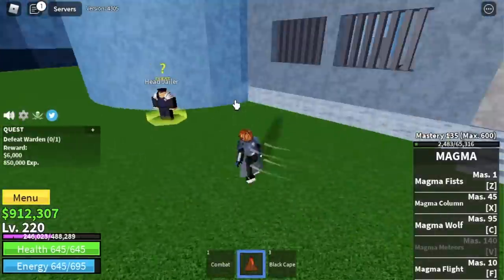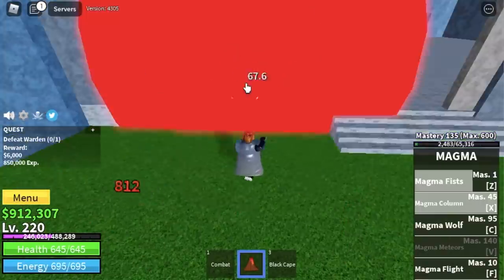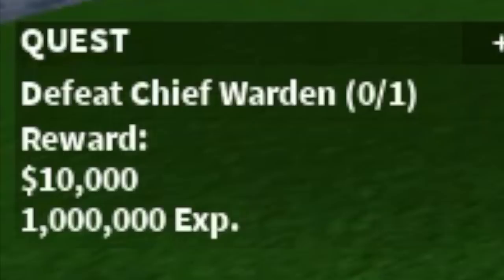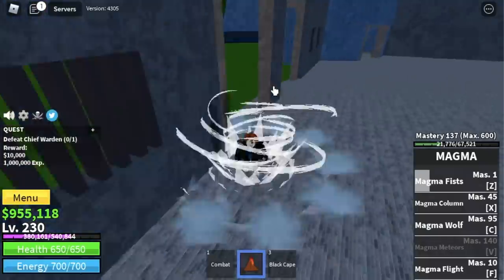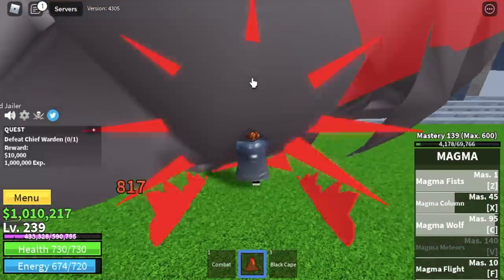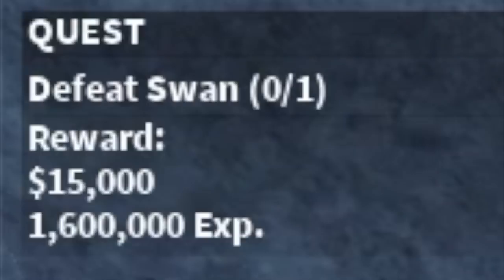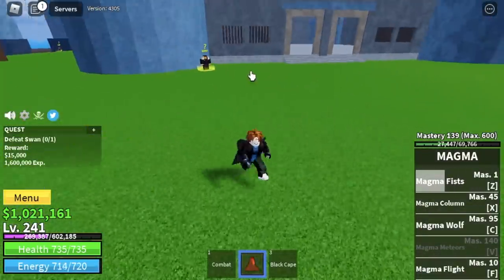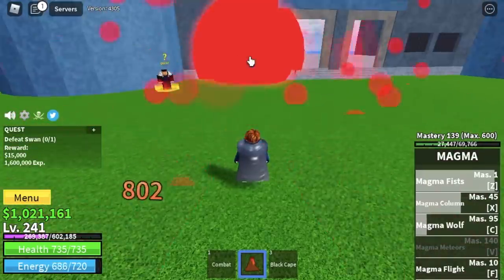So we have 3 mini bosses here. The Warden first — just do the wall strat. He cannot damage you there. Goal here is to reach level 230. After that, you will unlock the quest with the Chief Warden — same strategy, wall strat — until level 240. At 240, you can now start defeating the Swans. If you do server hop, you can defeat all 3 of them simultaneously so that you can grind faster.